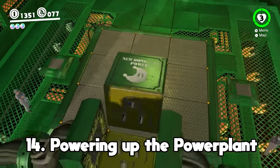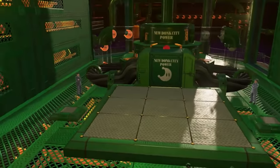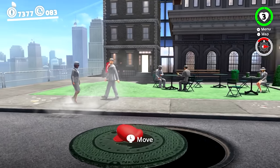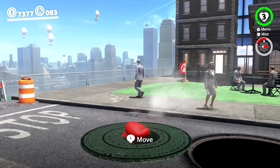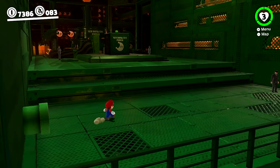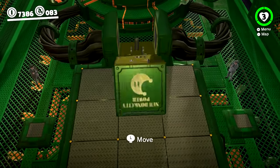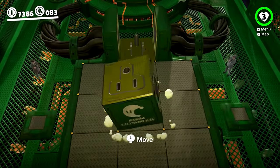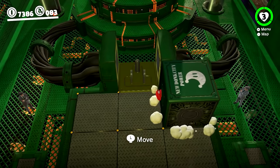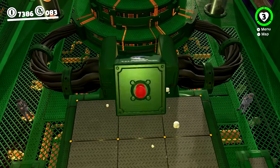At 14, I wanted to talk about the Powering Up the Power Plant moon, as it's found in a place in the Metro Kingdom that I didn't even realize you should go back to. That's the sewer system near the outdoor cafe, where once it returns to the power plant, a new box-based puzzle will suddenly appear. When you figure out how to finally line up the plug properly, you'll be rewarded with a moon. I just think I would never have thought to go back to this area after completing it in the story, which is why it makes this list.